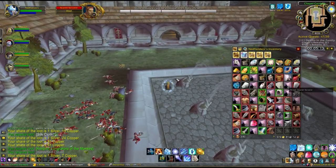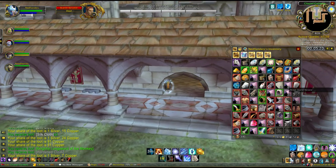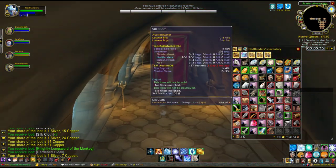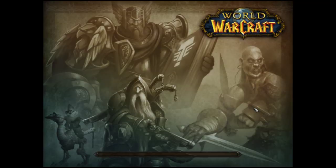Basically I'm making 80 gold an hour plus whatever all of this junk is worth, so it's at least 80, probably more like 90. I mean each one of these silk cloths is 30 silver, 50 silver.